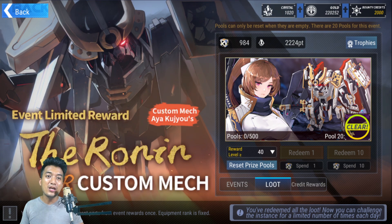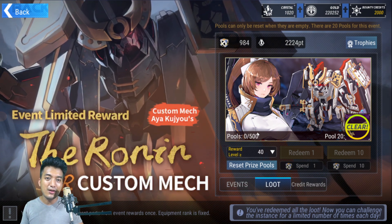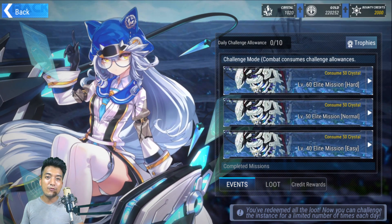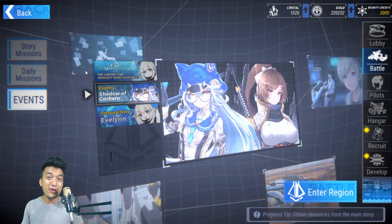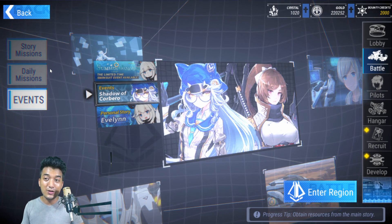Once you've cleared every possible reward from this gatcha banner, it's gonna go dry and you will not be able to summon any more. From the events, the costume mix suit parts of Ayakuzo will drop randomly with RNG from these stages. So there's even more costume mix suit of Ayakuzo available. This is definitely one of the best events right now, so if you have Ayakuzo in your team, you are highly recommended to grind in this event.